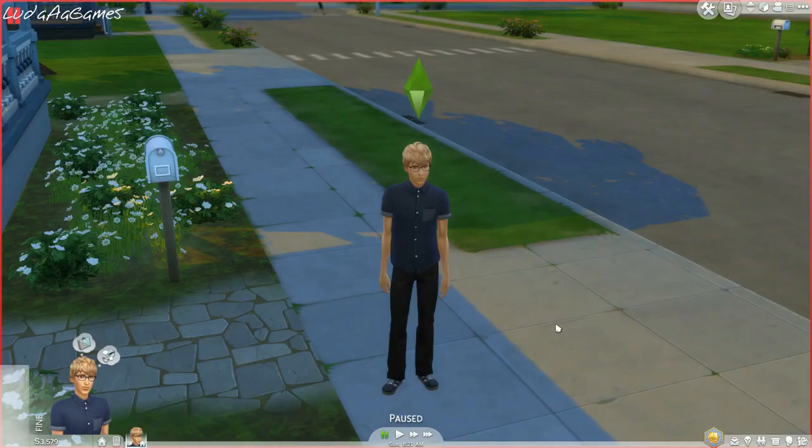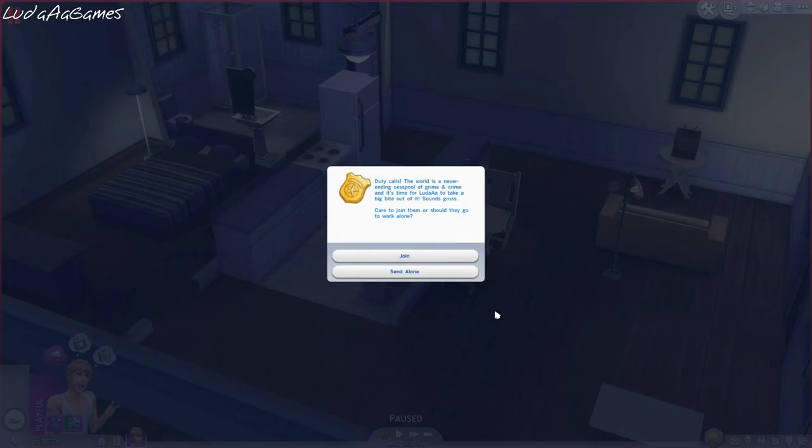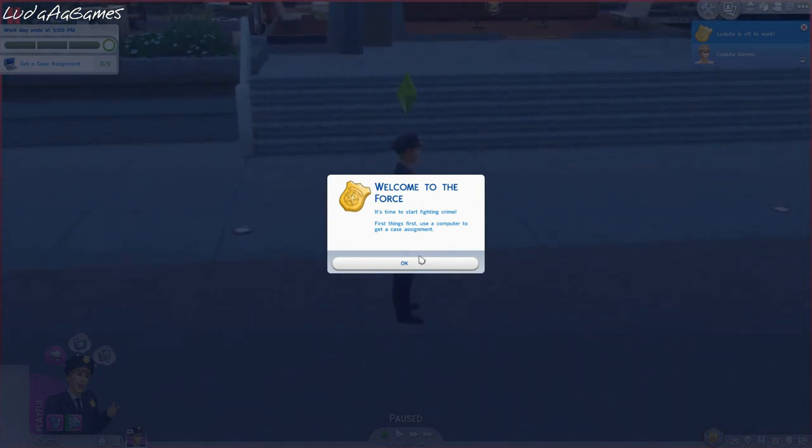So we're going to be playing as the detective right now. Oh, we got hired - that was fairly easy. He's now a cadet at the police station, starting Monday 8 AM. 'Duty calls - the answer is a never-ending cesspool of grime and crime and it's time for Luda to take a big bite out of it.' So obviously this is the most awesome part of the entire expansion pack - the fact that you can join your sim while they're at work.